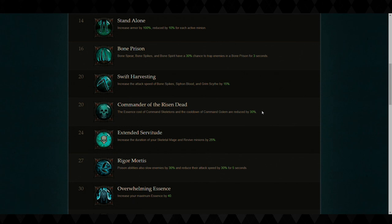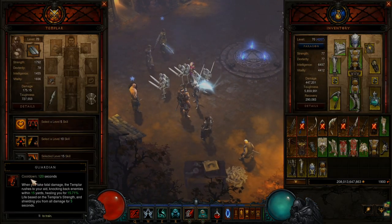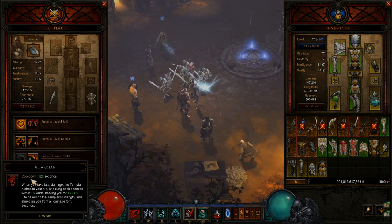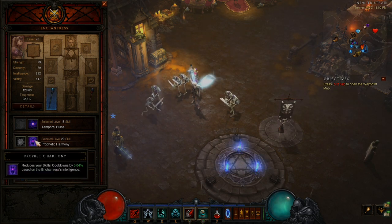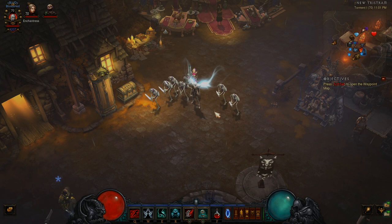Don't forget the Templar has a level 20 cheat death ability called Guardian that gives you five seconds of immunity to all damage, which helps because Necro is arguably the squishiest class in the game. If you're playing on softcore while leveling, I'd recommend the Enchantress because you get five percent cooldown reduction as a base skill, and every little bit helps.